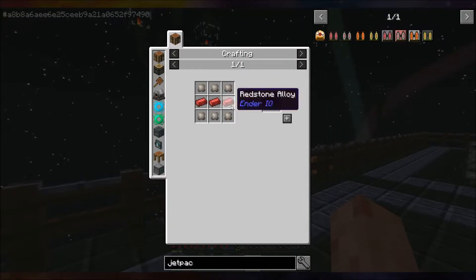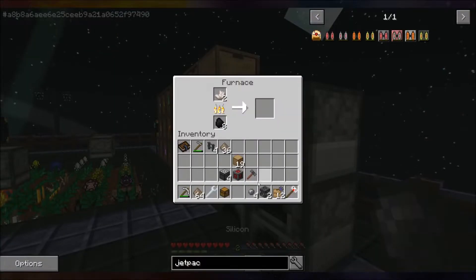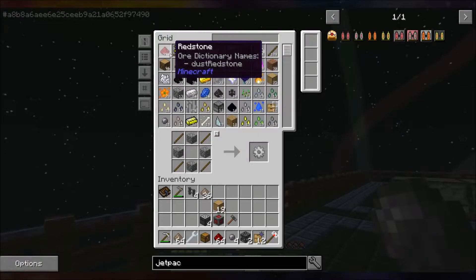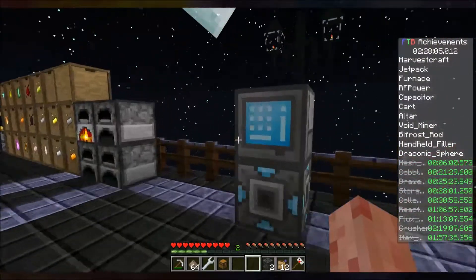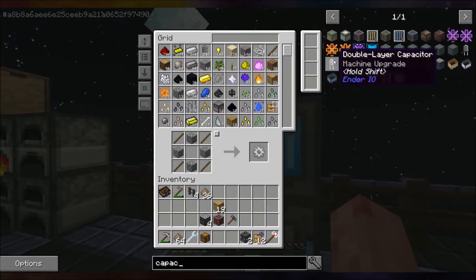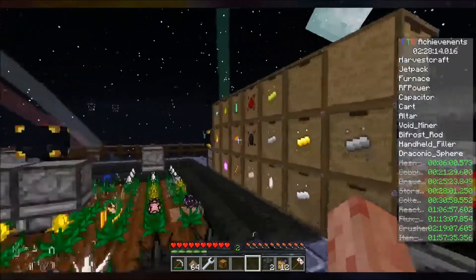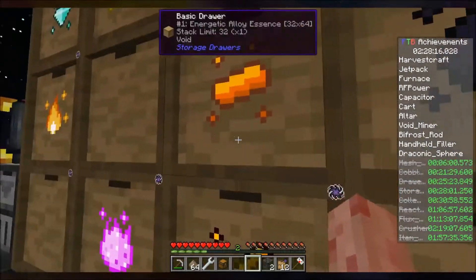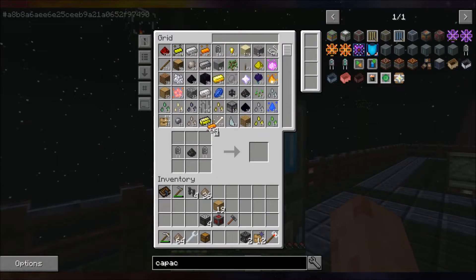I need to craft this once — that's only three more redstone alloys to add to my list. This is the wrong silicon — I don't think it matters. It matters — okay, it doesn't matter. Actually, can I make a capacitor to make this go a little bit faster? I need energetic alloys. You can tell how incredibly organized I am and how much I've thought ahead.